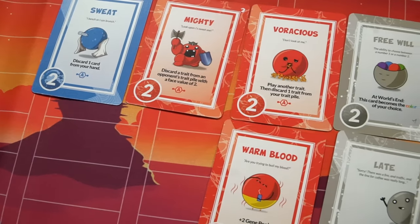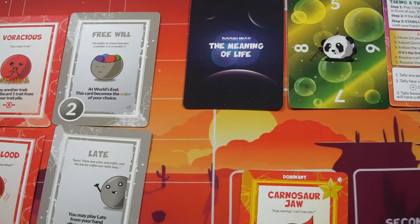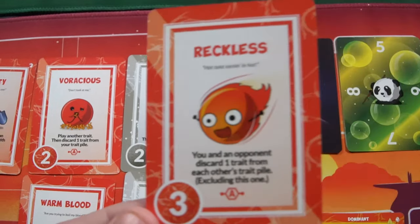Each turn, each player is going to play a card, they're going to stabilize, and they're going to rinse and repeat until the era ends — in which case we'll check to see what happens. Sometimes it'll be a catastrophe, other times it'll just be the end of an era. After all the eras have been met, all the cards revealed, and the final catastrophe has taken place, you'll calculate your score and see who has the most points. That player wins the game. We'll talk about setup, how to play, and of course my review.